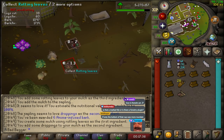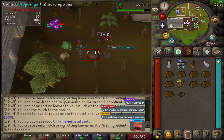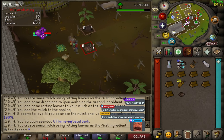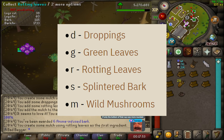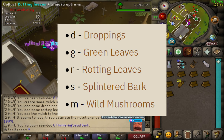If one of the ingredients is the correct ingredient, RuneLite will tell you if it was the first, second, or third ingredient needed. Repeat this process for all piles until you know which piles should be picked first, second, and third. Another easy way to complete this event is to just say 'CODE' as soon as you get there, and hopefully someone will tell you what order to give the ingredients. A code might look something like 'GMR', for example.